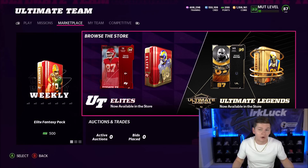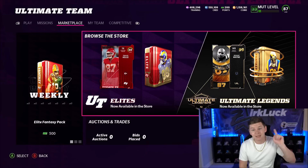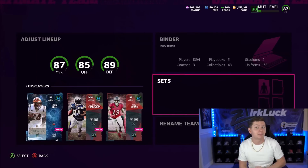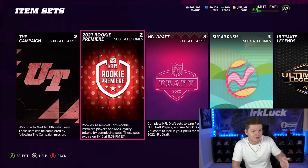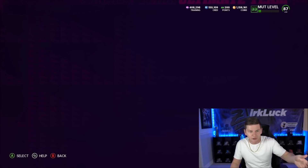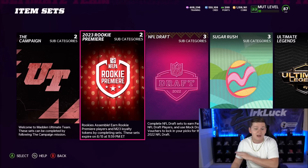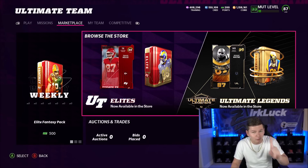Knowing which edition you have pre-ordered is really big because you get a bunch of free stuff, but you also need to keep in mind the free players you're getting from rookie premieres. If you played Madden 22, you actually have until August 15th at 11:59 PM Eastern to come back and do those rookie premieres. You can check out my video on the best way to build your team day one for my picks on the best free rookie premieres.